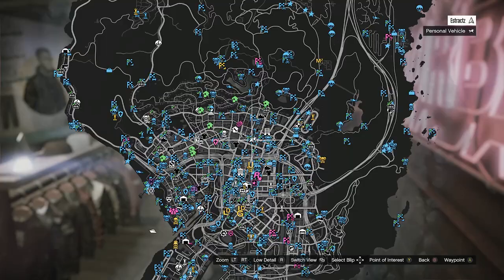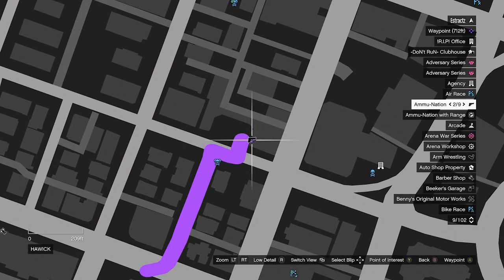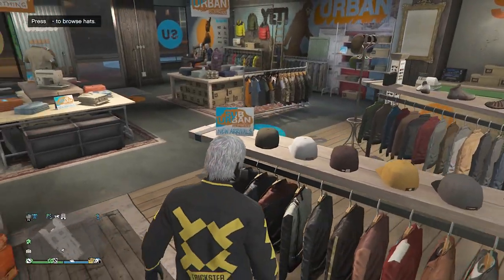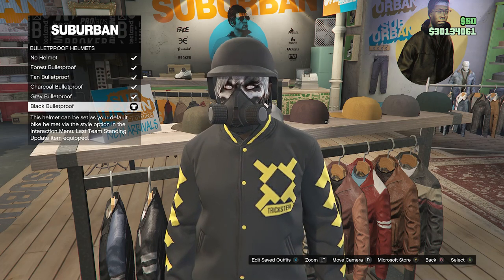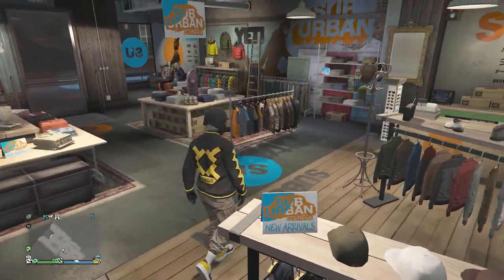If you guys don't have the rebreather in your gear, go to any gun store on the map, go to the middle counter where it says gear, and buy the rebreather — it will show you your earpieces, the night vision goggles, and then at the bottom the rebreather. After you equip the rebreather, go back to the clothing store, head over here to your hats, go to bulletproof helmets on slot 19, and equip the black bulletproof. After you do that, that's pretty much it for this outfit.